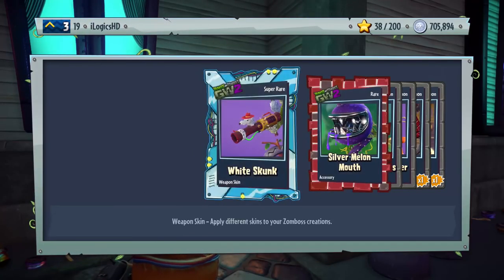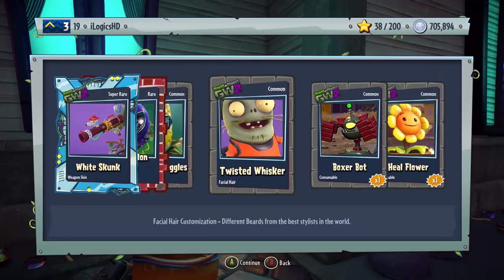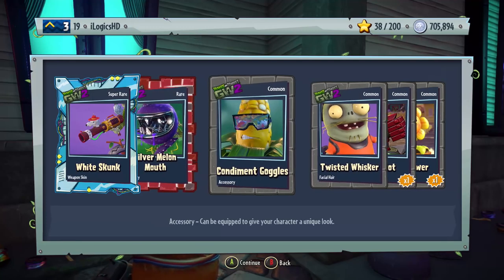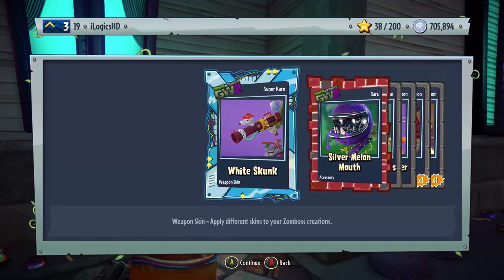I'm hoping to get a Legendary. We didn't do too well — we got four commons: Heelflowers, Boxerbots, sort of the same as the first pack. Then we got Twisted Whisker Facial Hair, Condiment Goggles which is an accessory for Cobb Variant, Silver Melon Mouth which is a rare accessory, and the White Skunk Weapon Skin for the Park Ranger character.